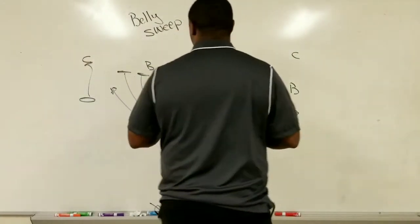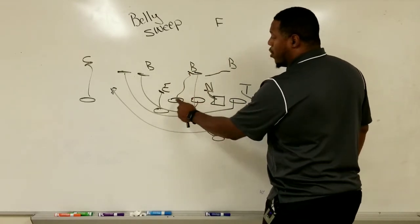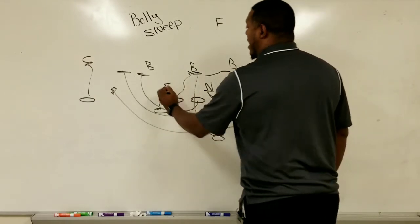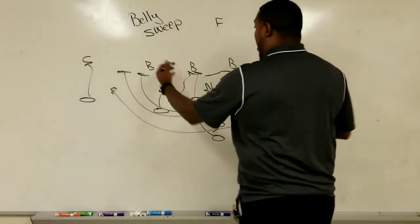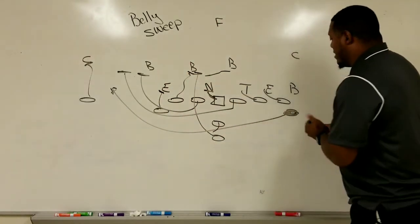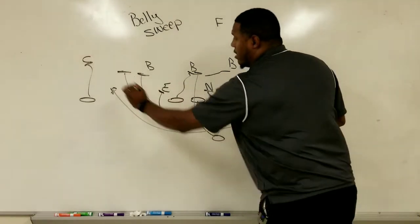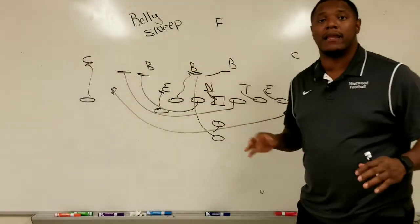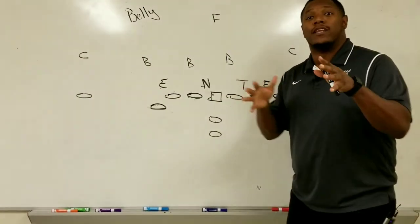These defenders have to respect the belly — they have to respect the belly. They don't know if we're calling a different variation where that guy comes down and attacks the end. They respect the inside belly because we run it so much that when the wing comes in motion they just think it's a regular motion — boom, now he's out the gate. We've got full leverage, man-on-man, and an extra blocker just in case somebody gets missed.